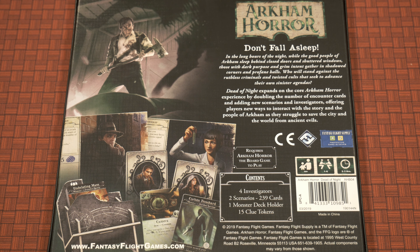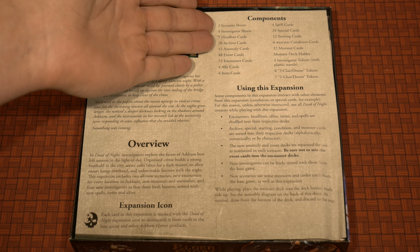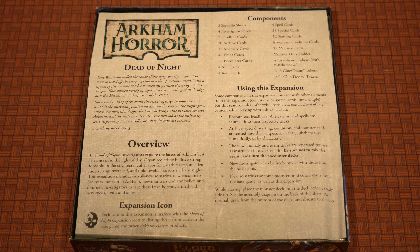The Dead of Night expansion requires Arkham Horror the board game 3rd Edition in order to play. It says right on the back of the box: 'Don't fall asleep in the long hours of the night while the good people of Arkham sleep behind closed doors and shuttered windows. Those with dark purpose and grim intent gather in the shadowed corners and profane halls. Who will stand against the ruthless criminals and twisted cults that seek to advance their own sinister agendas?' When you first open up the expansion, you're going to have a two-sided sheet giving you some flavor text, the overview, expansion icon, component list, and how to use this expansion with the original base game.